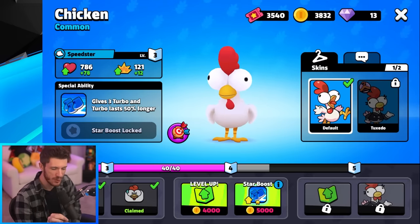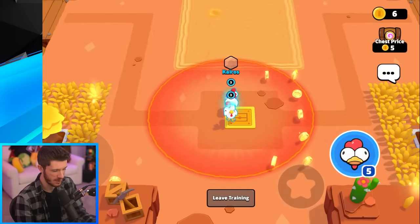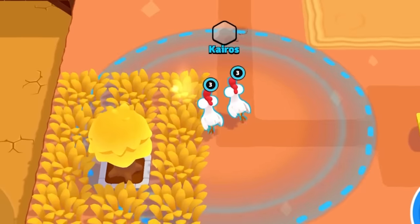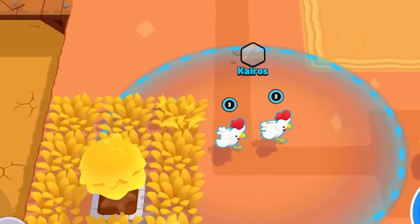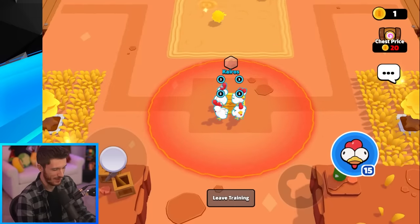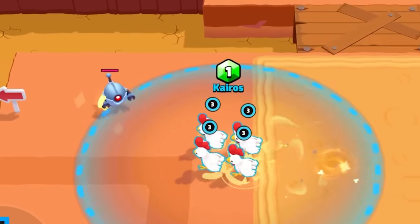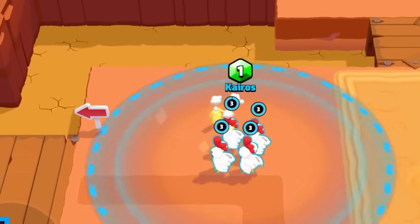Next is the Chicken, and he gets three turbos for every single one, and each turbo lasts 50% longer. We got our first, now our second — we're up to six turbos. I just picked up some in the bushes, so there's eight, now 11, then 15 from another bush. This is just ridiculous — it's not making me any faster, but I want to know if the speed boost stacks with all the chickens.